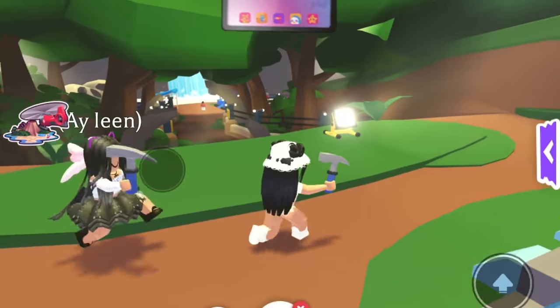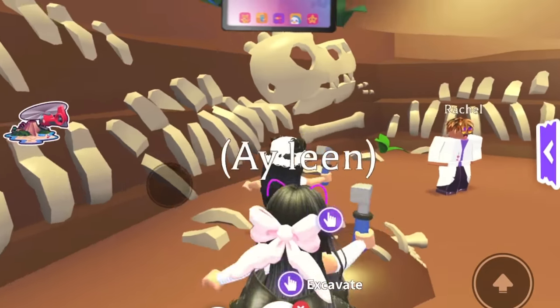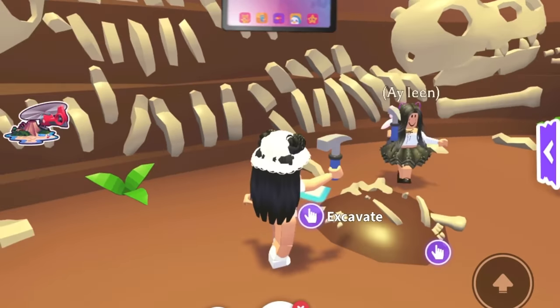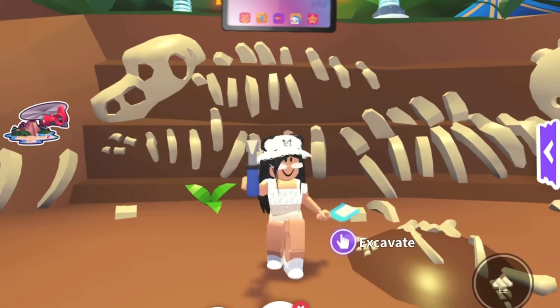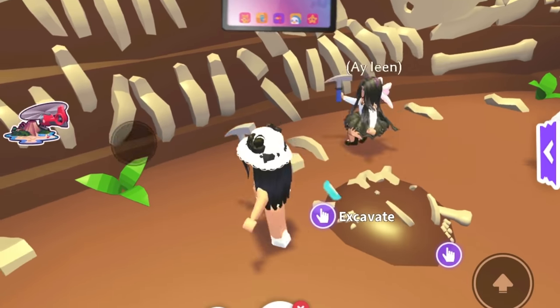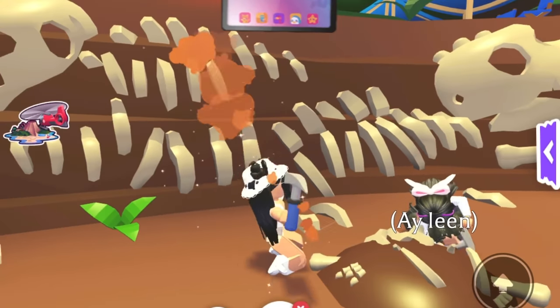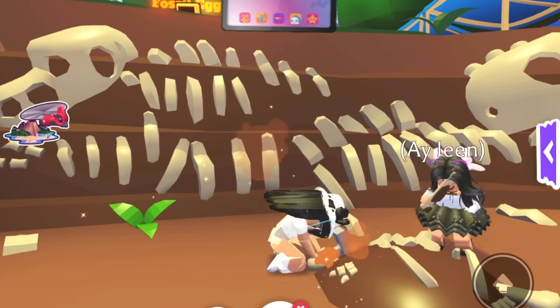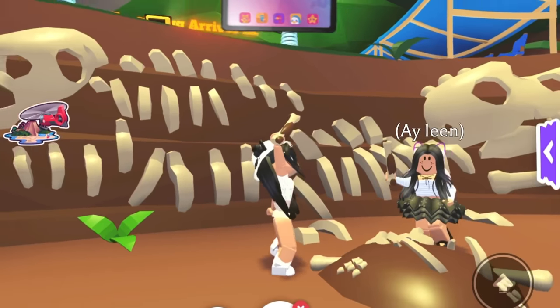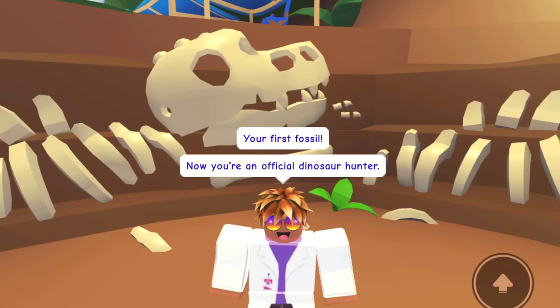We talked to Henry and it says you have to dig and find bones and then go back to Henry. Oh look, you can just discover - look, someone's here! It says to dig, so I'm just gonna dig. We're actually digging! Dirt in my face!